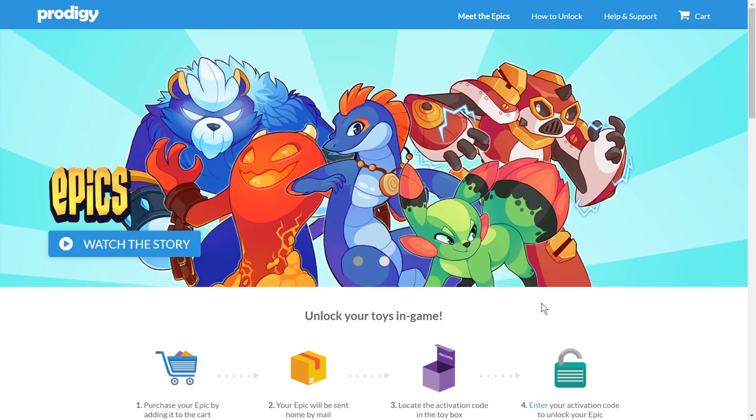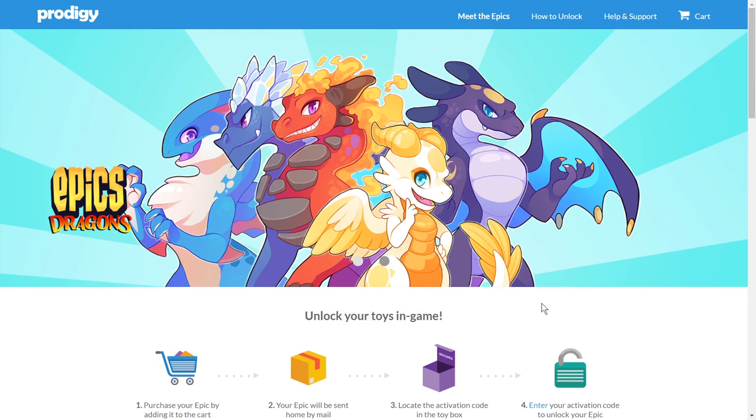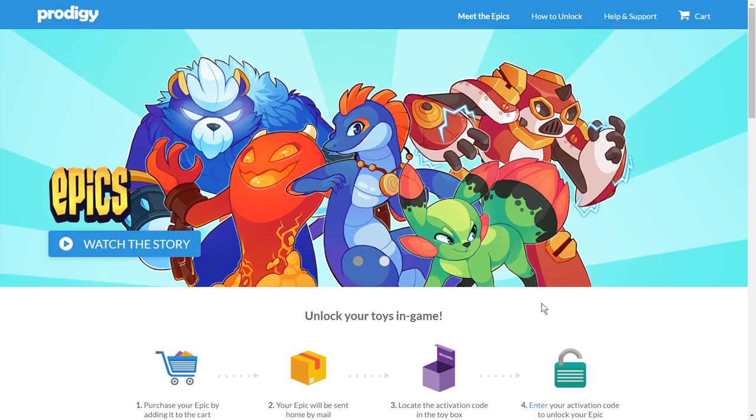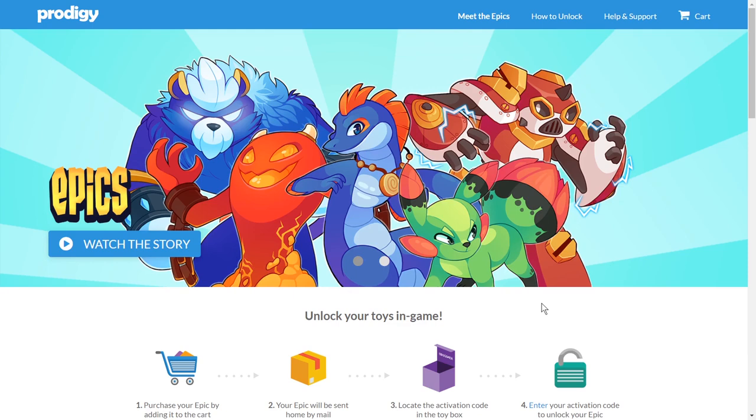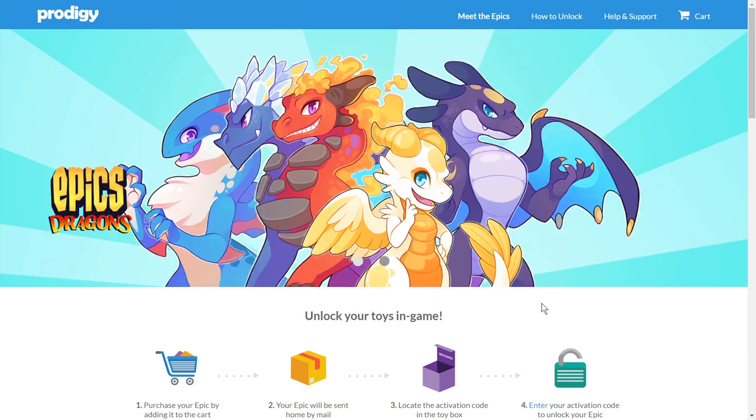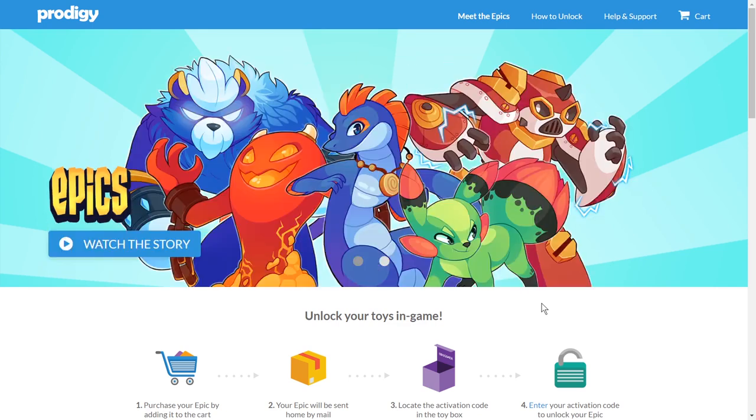Welcome back to our Prodigy video. In today's video we're going to be talking about the Ember Shirt and how we can catch it. You might be wondering, what is this Ember Shirt? Well, it's one of the rarest pets in Prodigy which you can catch — remember the word 'catch' — because nowadays this pet is so hard to catch. There are two ways you can get an Ember Shirt: you can either catch it or you can evolve it.